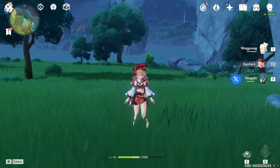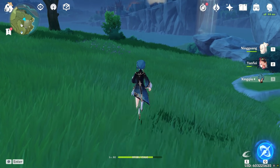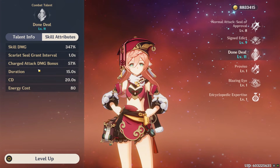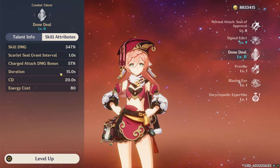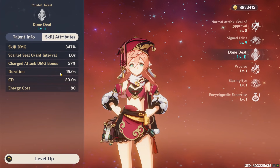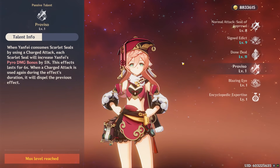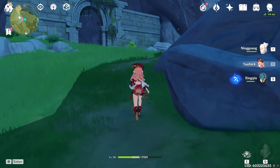There are some combo mechanics to cover for both characters. For Yanfei, start with Xingqiu to apply Hydro on the enemy with his E and Q, then immediately use Yanfei's burst and E-ability. Her burst increases charge attack damage and grants scarlet seals — at C6 you get four seals instead of three. After using burst and E, you immediately have four scarlet seals, so do your charge attack boosted by both the burst bonus and the four seals. Then do your normal auto attack chain. Also, after the initial charge attack with four seals, Yanfei's passive grants a 20% Pyro damage bonus — five percent per seal — which further boosts your damage.